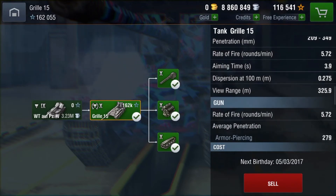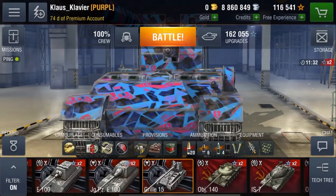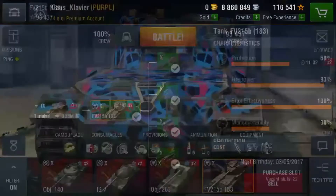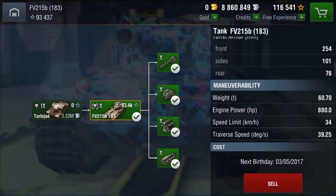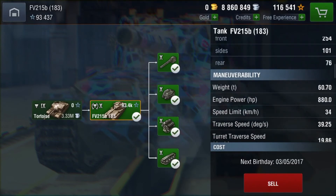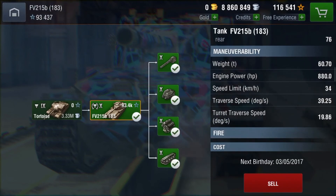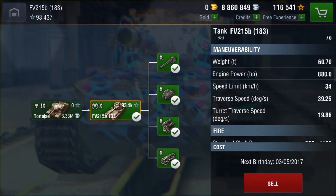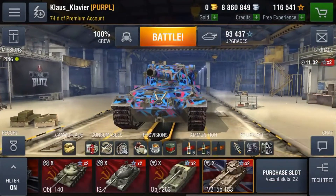28 degrees traverse with everything maxed. I'm just curious — what does the 183 turn at? Because I know it turns faster. 39 degrees. The 183 spins faster than a Grille, and it weighs 60 tons, and its engine is smaller. Fix. The. Grille.